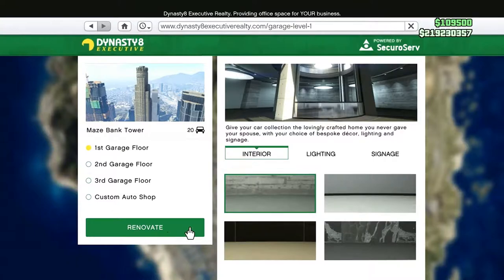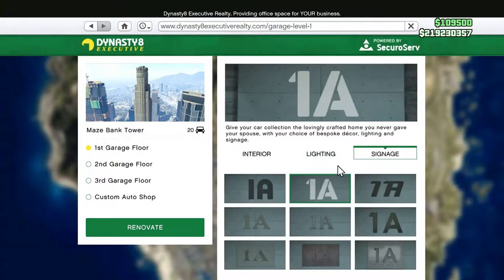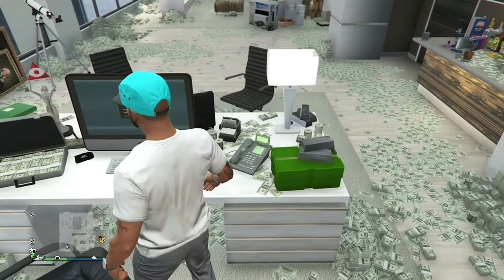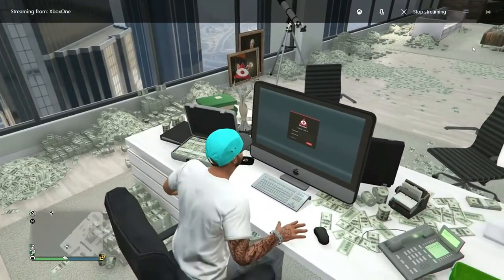When you do purchase your office you get some underground parking, and you can decide whether you want a large office with four different floors with space for up to 50 cars, or a smaller office with space for just 10 cars. Once you've got your office you're ready to move on to step two.